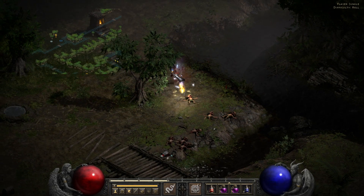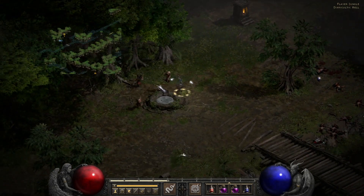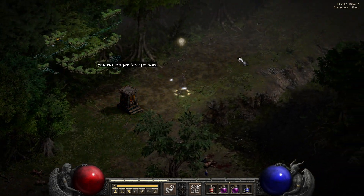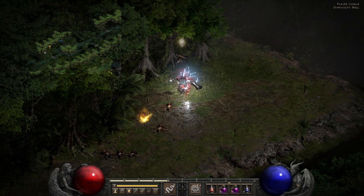That's right, if you do zero physical damage, the fire effect will deal zero damage, since any percent times zero will be, well, zero. Similarly, if you convert a lot of your damage to another element, for example with Fists of Fire charges, you'll greatly reduce your Dragon Tail damage, since you're no longer dealing much physical at all.